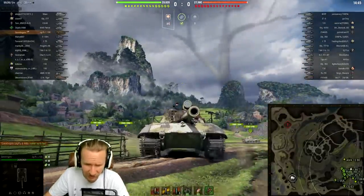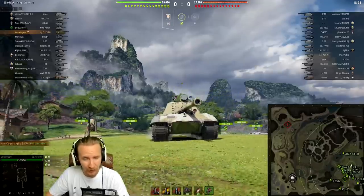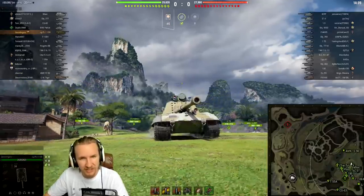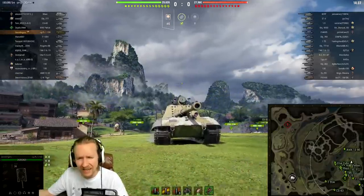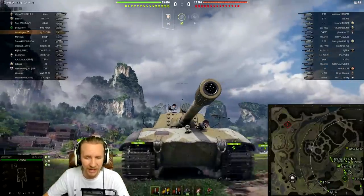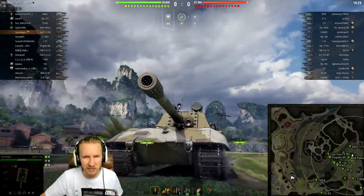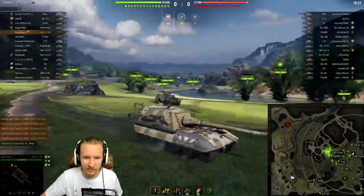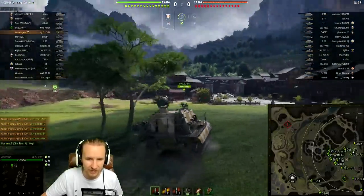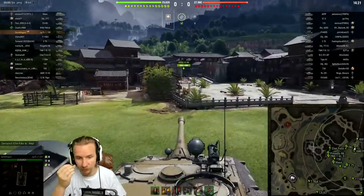Hi everyone, it's QuickyBaby and welcome back to World of Tanks. Today I'm going to be trying to make the impossible possible. We're going to be presented with what appears to be an insurmountable problem in this game. We're going to try and solve it with a big old 170mm caliber gun and some of the thickest armor on any tank destroyer in the game. This is the tier 10 German tank destroyer, the Jagdpanzer E100.